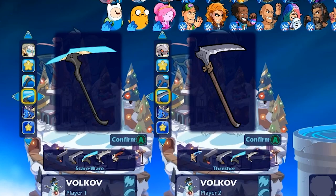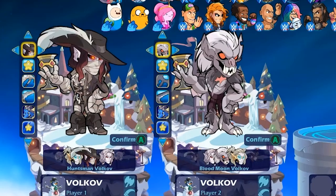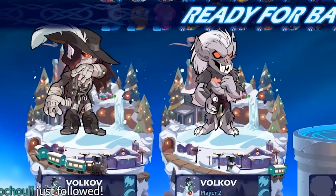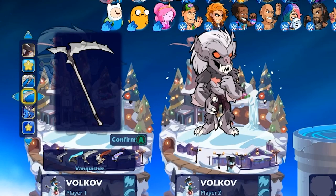Splitter and Thresher. Alright, and then the last skin — Huntsman Volkov. I love that one. Huntsman Volkov comes with Final Breath and Vanquisher.